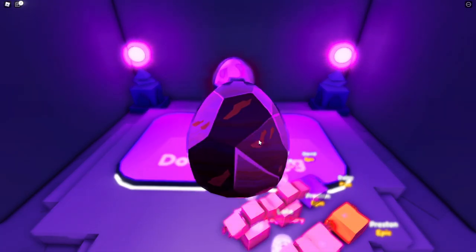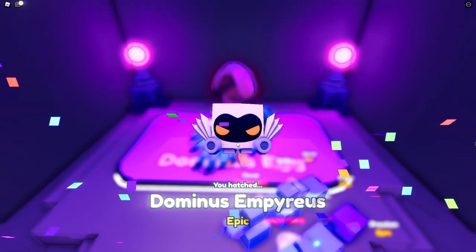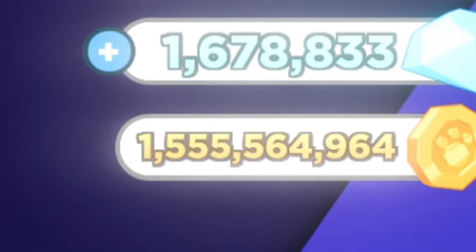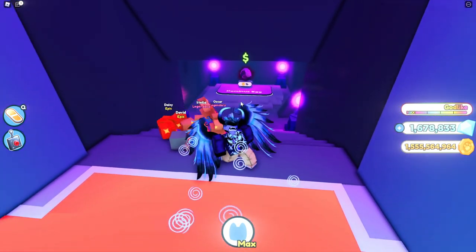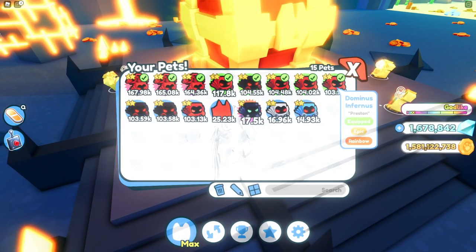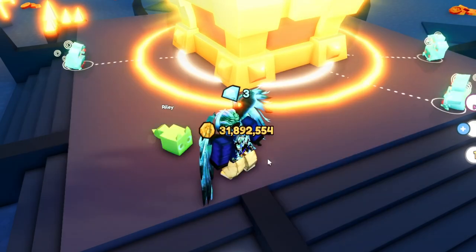I'll open one more egg to show you guys again. The animation looks a lot more transparent so you can actually see through it, and the pet looks so much cooler when you hatch it. I wish I could hatch a demortis and see what it looks like but I don't think I have enough coins. I want to really show off the rest of the pets in my inventory and form an opinion of which one looks the coolest.